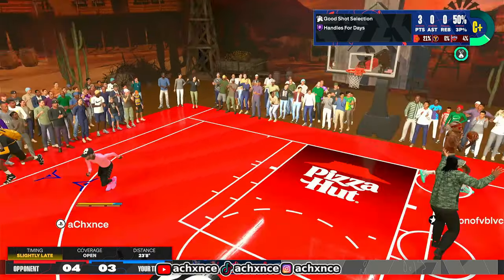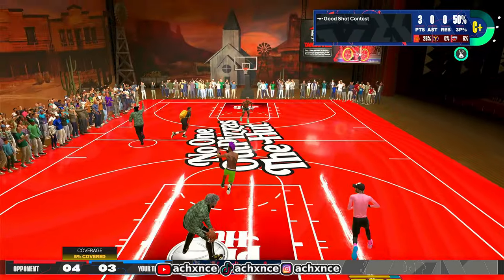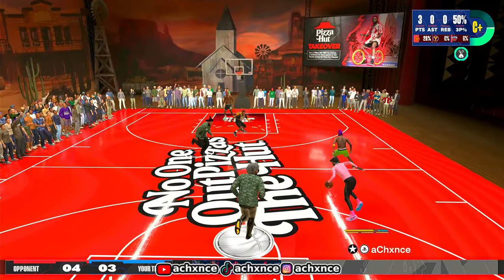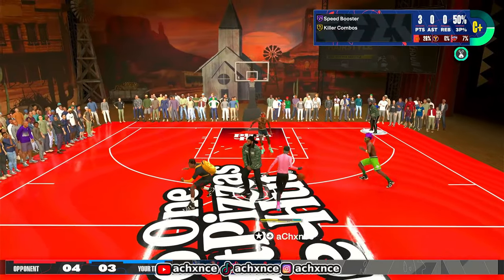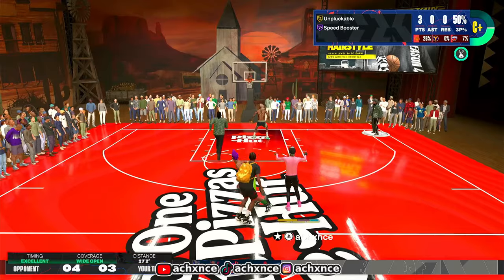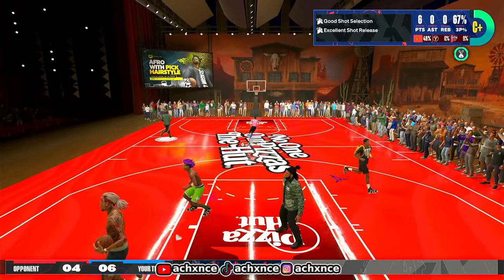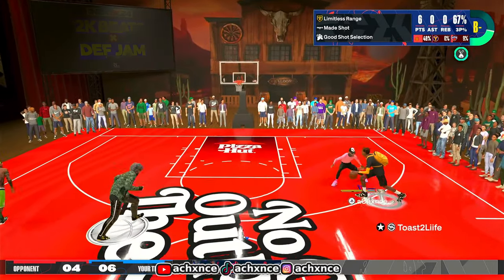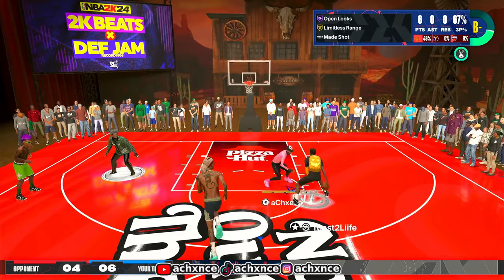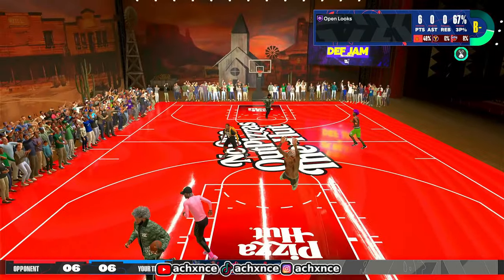Look at me running down court second game, putting my body on the line. I'm telling y'all - if you're a small guard, the minimum height this year is 6'4. If you're a 6'2 guard you ain't getting no contest in the paint, no contest on the perimeter. Look at this green with no contest anywhere on the court. Make a 6'4 guard - 6'4 is the minimum height if you want to still speed boost left and right.